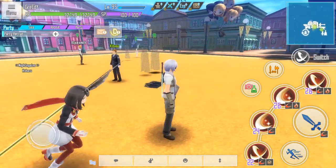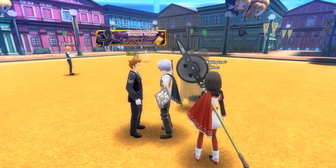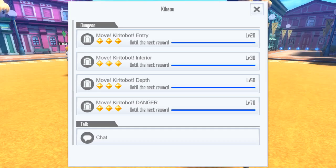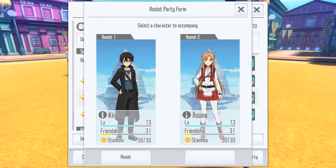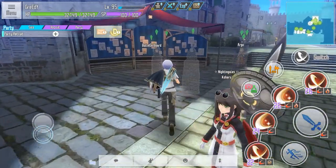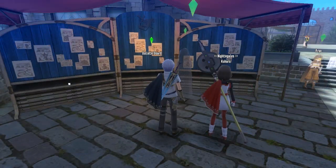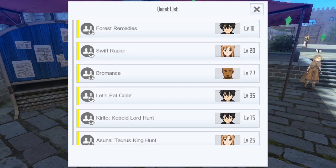For clearing a dungeon with assist party, you can choose between a floor or even a dungeon, but sometimes there are events that we cannot do with assist party. Remember that in this menu you got three choices — pick the middle one, then choose the assist character you want to bring. After you clear it, that daily mission is also cleared. The last one is 'Clear Character Quest' — just go to the quest board at merchant district and clear any of the quests there.